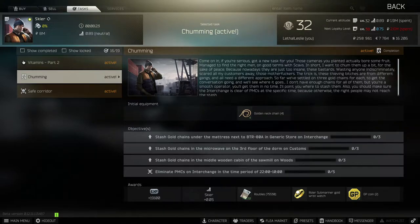Hey guys, welcome to the video today. We're going over the Skier task. What we need to do is stash nine gold chains across three different maps — three on Interchange, three on Customs, and three on Woods. On top of that, we need to eliminate PMCs between 10 at night and 10 in the morning, which gives us 12 hours to do it. You can do this during daylight or at nighttime depending on which you prefer.